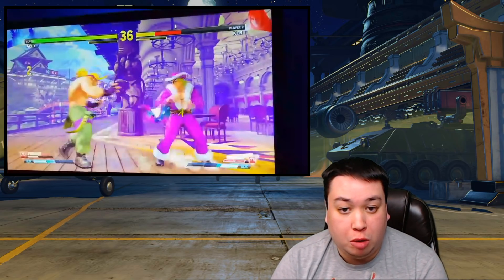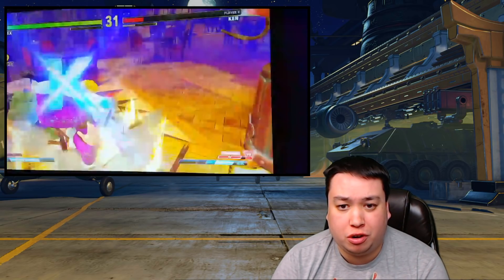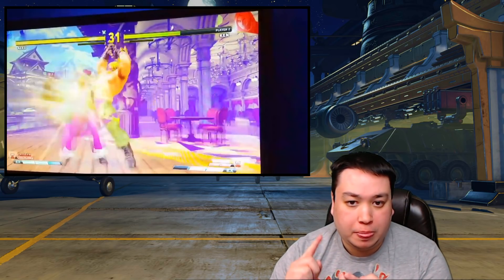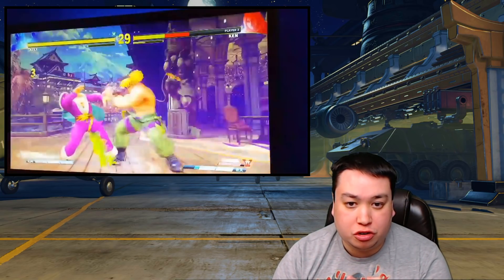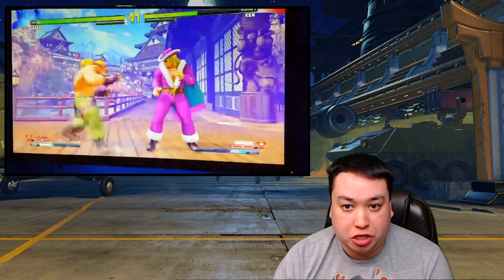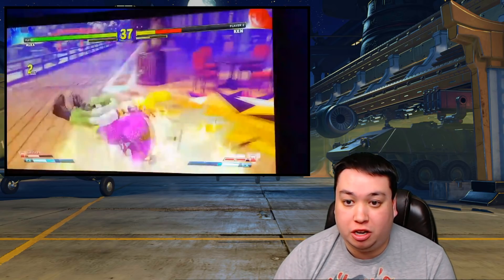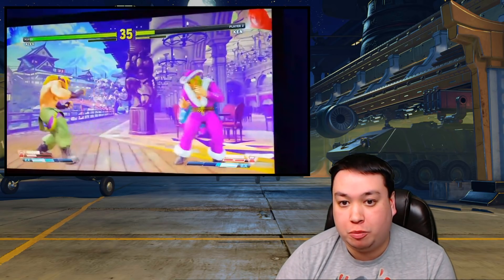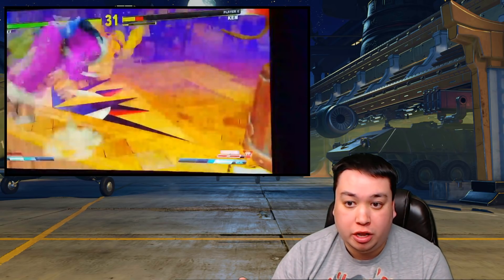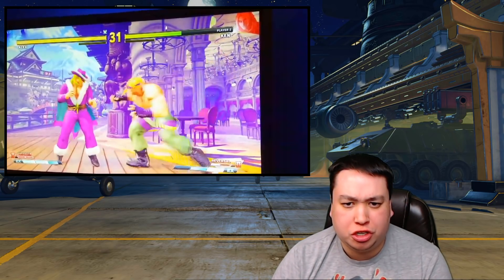Alex can also combo into his DDT in pretty much the same way as his Sledgehammer from V-Trigger 1. You can combo into it using Forward Hard Punch, Standing Hard Punch, Standing Medium Punch, Crouching Medium Punch. And you can even do resets with it in general — you can do a light into it and it won't combo, but if the opponent is sleeping they can get hit by it, so he can get ticked into it. You can also combo into Alex's V-Trigger activation itself and then combo into DDT afterwards for a good chunk of damage.